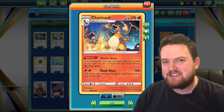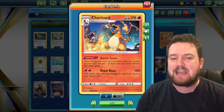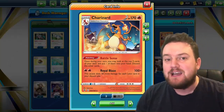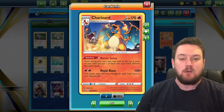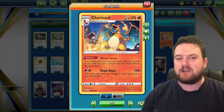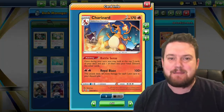The attack synergizes with it quite well. For two Fire Energy, we use Royal Blaze, which deals 100 damage plus 50 more for every copy of Leon that is in our discard pile. With any luck, we'll have a Leon in the top three cards — we can grab a card, discard the Leon, and then deal some extra damage.